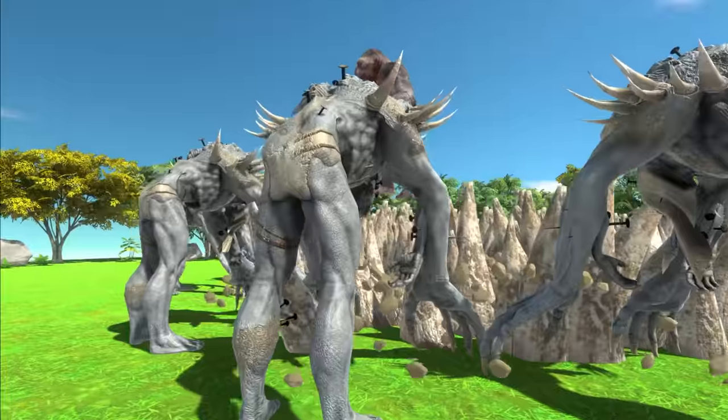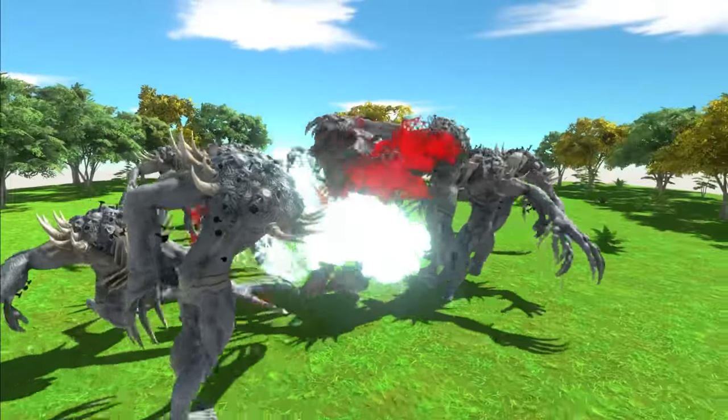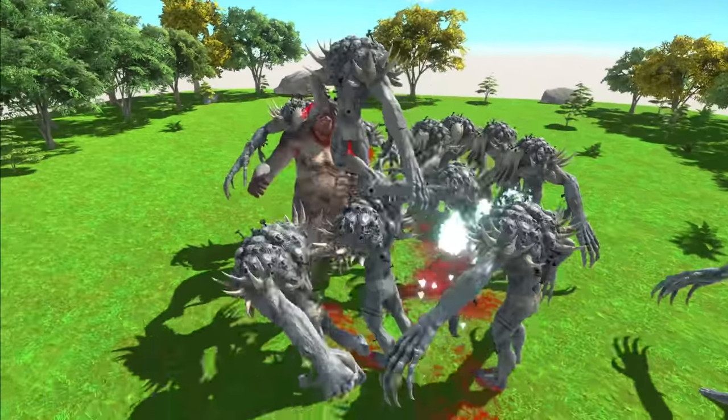Next up, we have Goru the Giant. Now getting impaled. He's escaped the spikes, and he's going into attack. That's crazy. Dead, just like that.